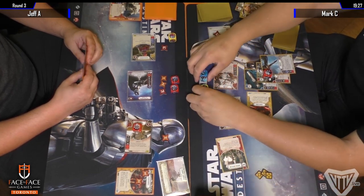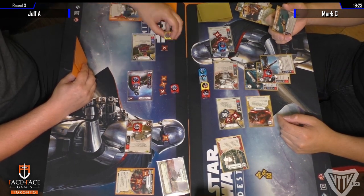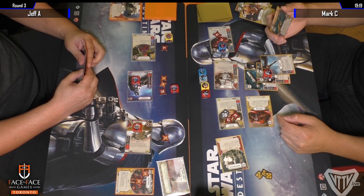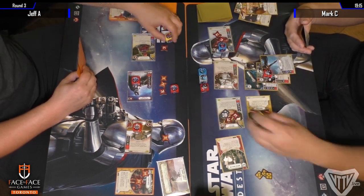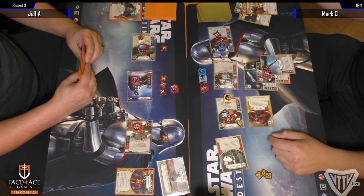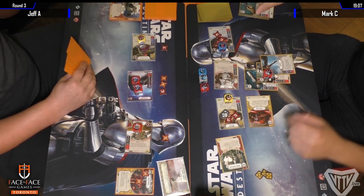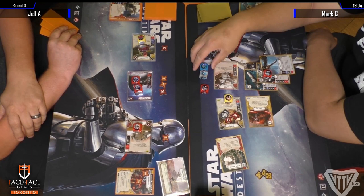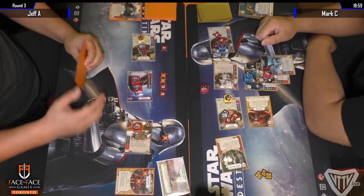Re-rolls and does see a damage die — a range damage. There's a focus to a two ranged, maybe to finish off that Royal Guard — but it doesn't matter because he doesn't like it again. Might as well get a discarded card because you know he's probably going to be able to use it for damage. There's another three on Phasma — Phasma's sitting at three health left.